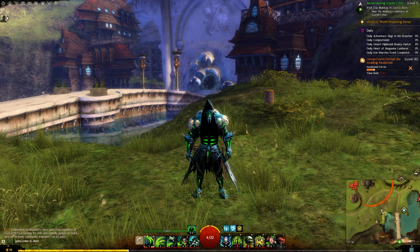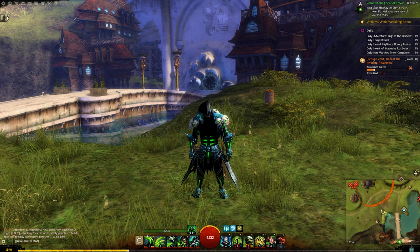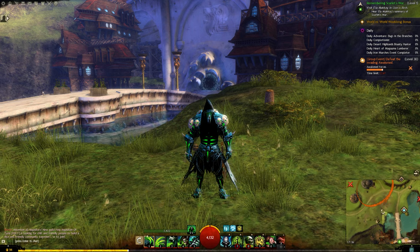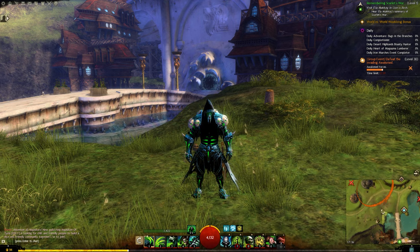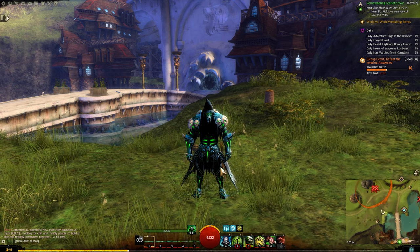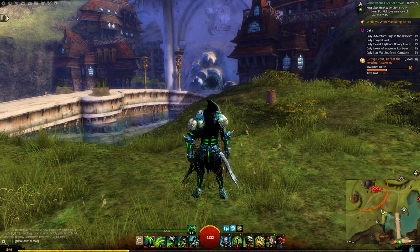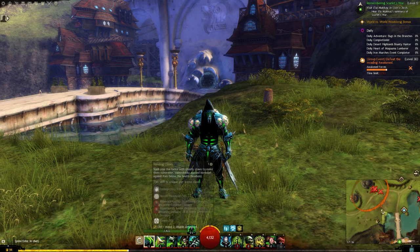I recommend that when you're starting out — you don't unlock your second weapon set until level 10 — first thing when you start the game, grab an axe. Once you start unlocking your level four and five skills, around level six and level eight, pick up a focus and pair it with your axe. Another good mention is the warhorn, which is a very good option for your second weapon set offhand. But axe all the way — remember that.